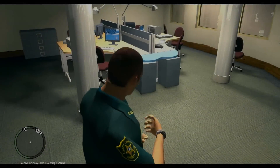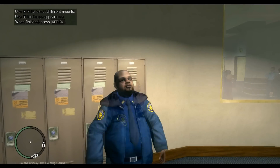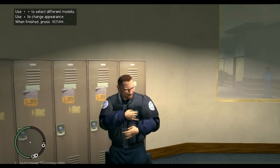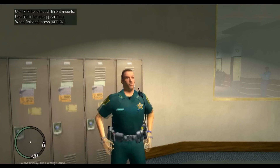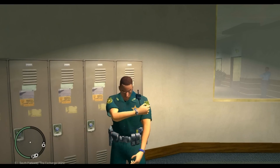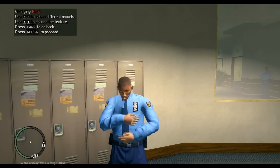Walk into that Chevron at the end of the hall and this is going to be your officer and clothes selector. You can use the arrows to go through and see all the different characters you can use. Press down on the d-pad anytime to change the appearance, and once you choose one just hit Return, which is the Enter button.